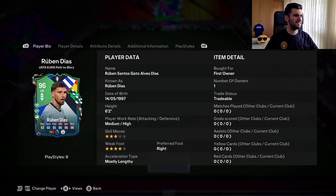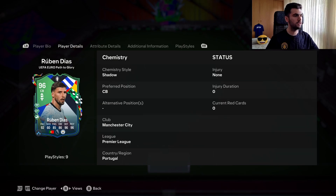Welcome to my channel. Today we are looking at a 96 Path to Glory Ruben Diaz. He is 6 foot 2, has a mini high guard, freestyle schemeless with full stop with foot, right footed, and he can play omni center back.